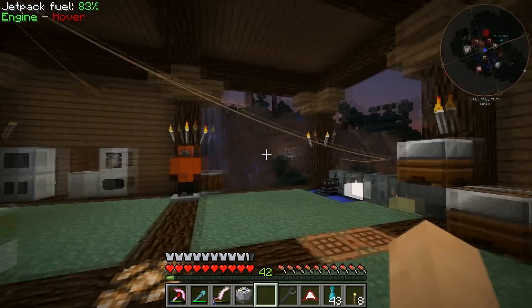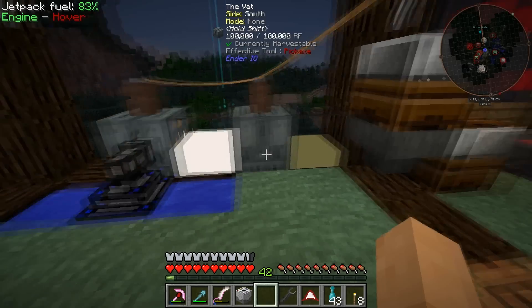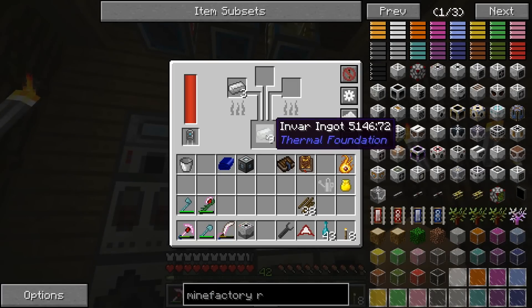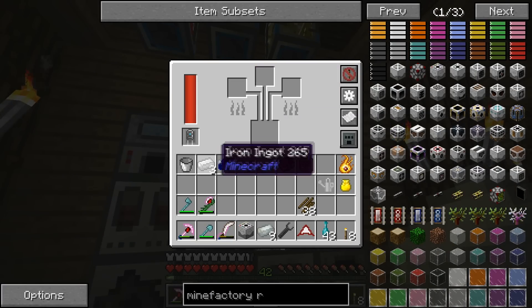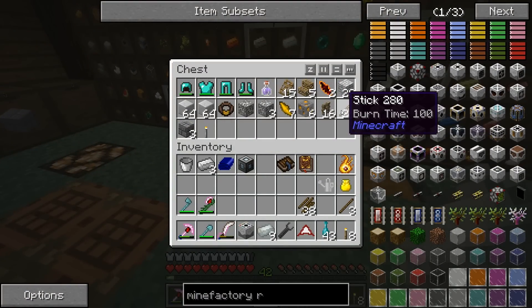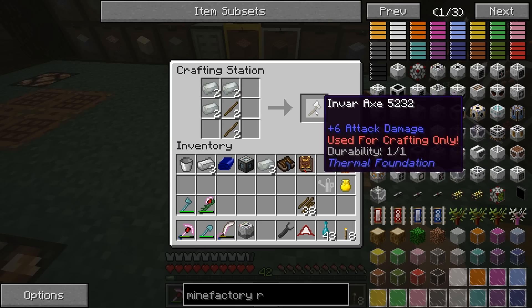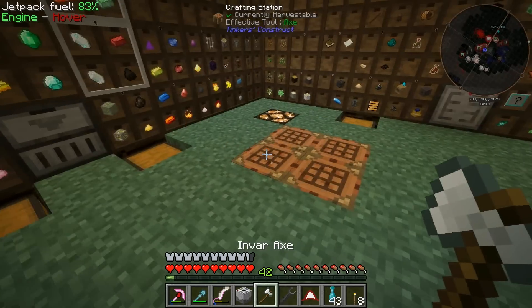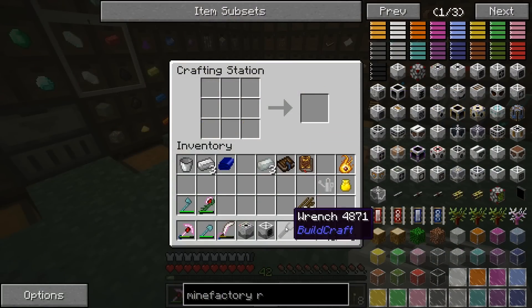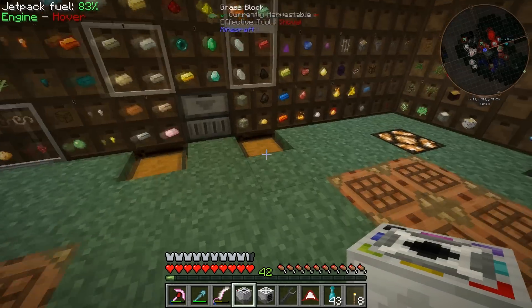We have our other machine frame done. Look at that — we've got 8,000, 16,000 buckets of hooch. Very nice. We need a couple of invar axes, and then the machine frame will give us our harvester as well. Good stuff — very excited about all of that.